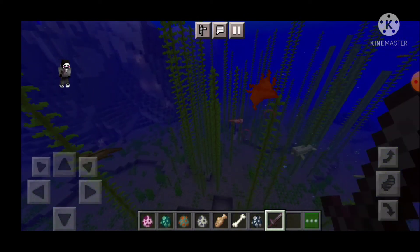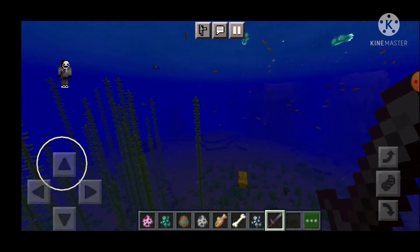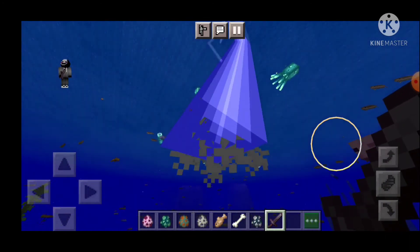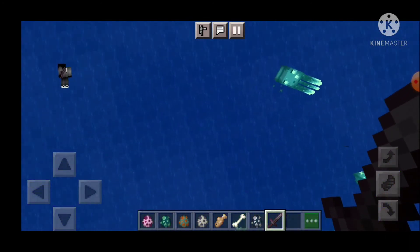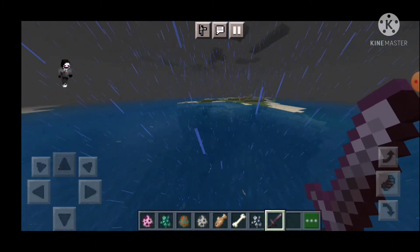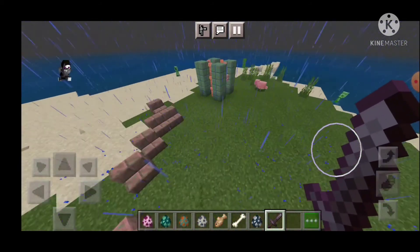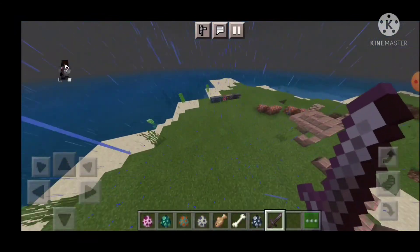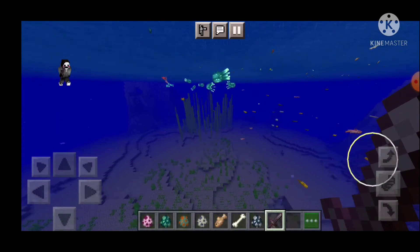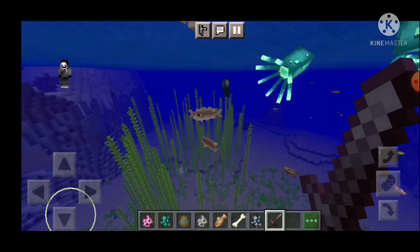There's been a bunch of new items added to the game. I have to kill one axolotl — sorry. You didn't drop anything, so you guys just don't drop anything apparently. Lightning just came down and zapped an axolotl — that's just sad.